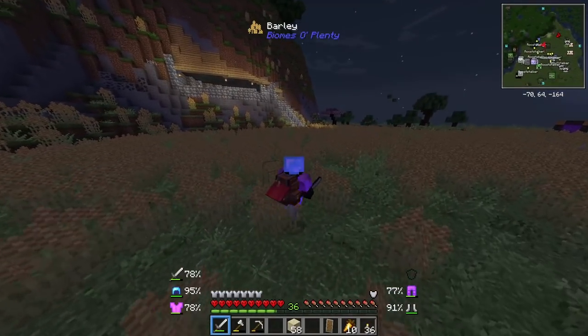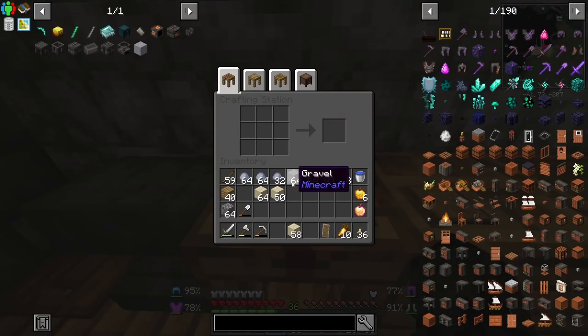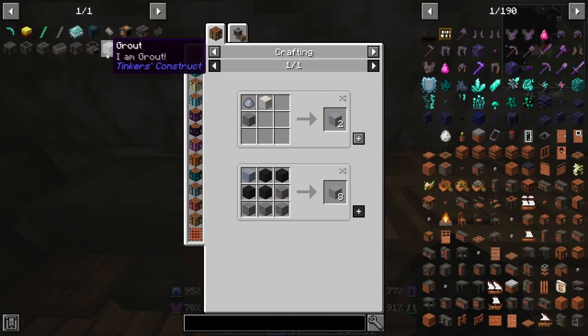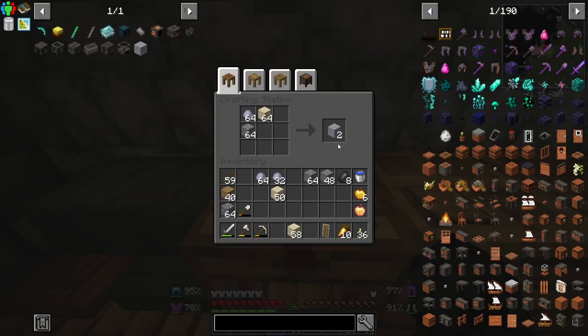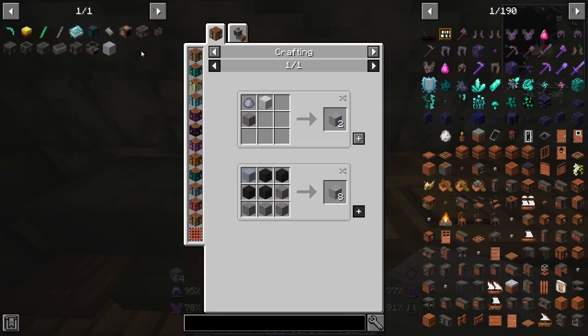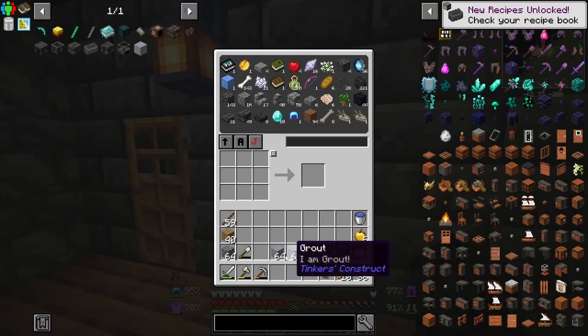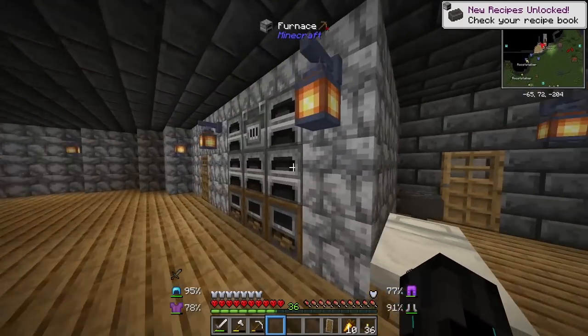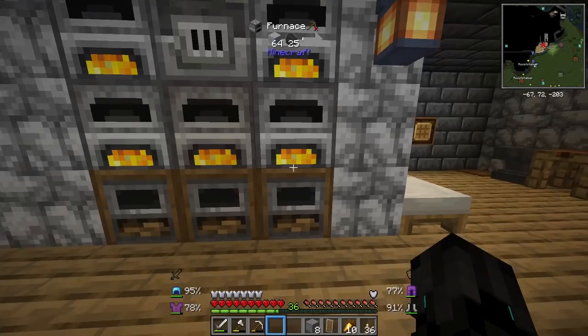Our base looks so much better now compared to before. All right, back home now. We need to make grout - not that Groot, this grout. I don't think there's any real benefit to the other recipe, so since I have the clay balls I'm just gonna - with that nightmare out of the way, we now have five stacks of grout. I'm gonna set all this to smelt and it'll be done eventually.